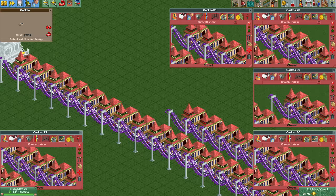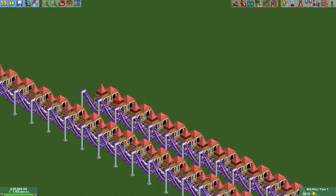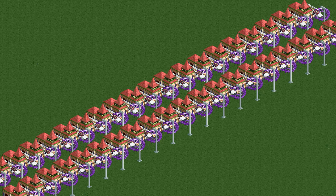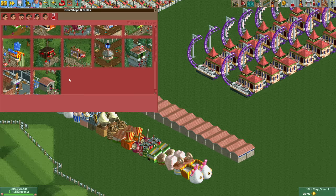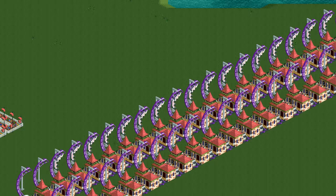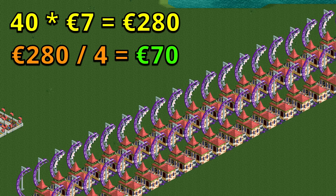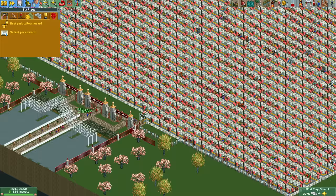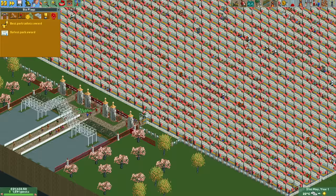This means building more micro corkscrews, more stalls, and hiring more staff when necessary. All these micro corkscrews are bright purple to make sure that we still qualify for the most dazzling color scheme award. By this time with 40 corkscrews built, we can raise the entry price to 50 bucks to make some more money, which we will need. This is still less than a quarter of the maximum, as each coaster contributes about 7 dollars to that maximum and we have 40 coasters. At the start of June we are unlucky again so we reload, build two coasters, and this time we get the best value park award.